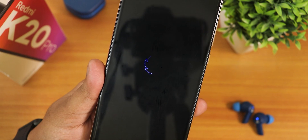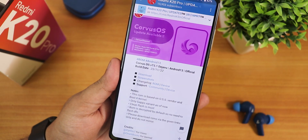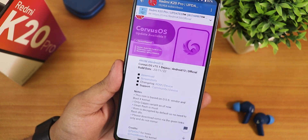What is up guys, this is back with another video on the Redmi K20 Pro. Today I'm going to be showing you the latest Corvus OS based on Android 13, version VT 5.1 — the name is Deja Vu — and this is the 23rd November 2022 official build.